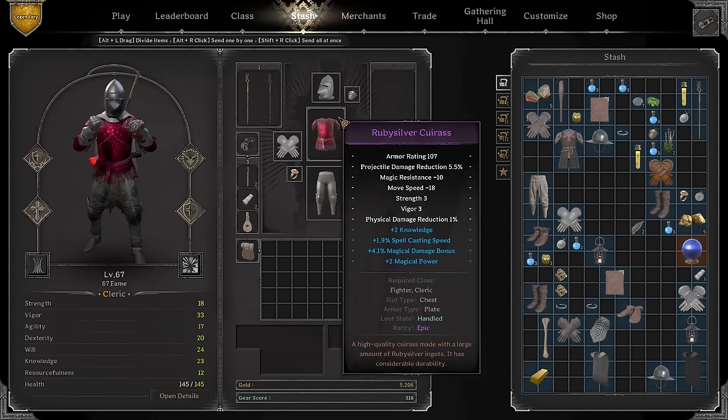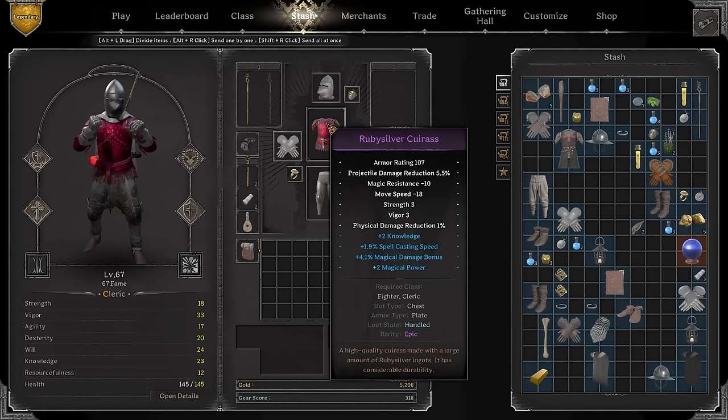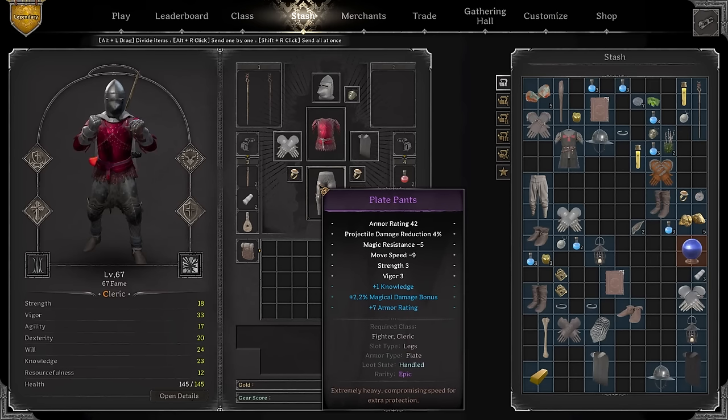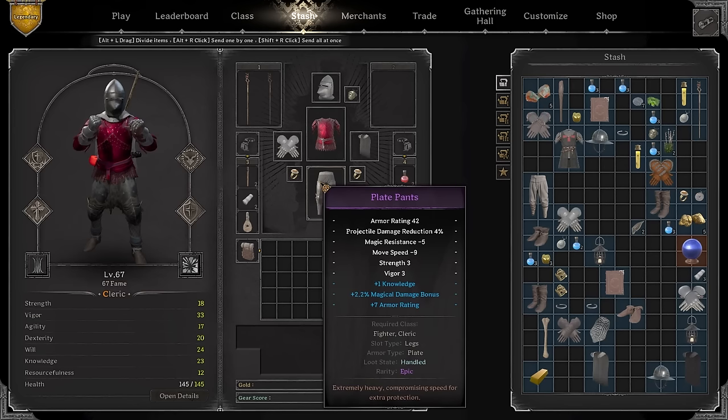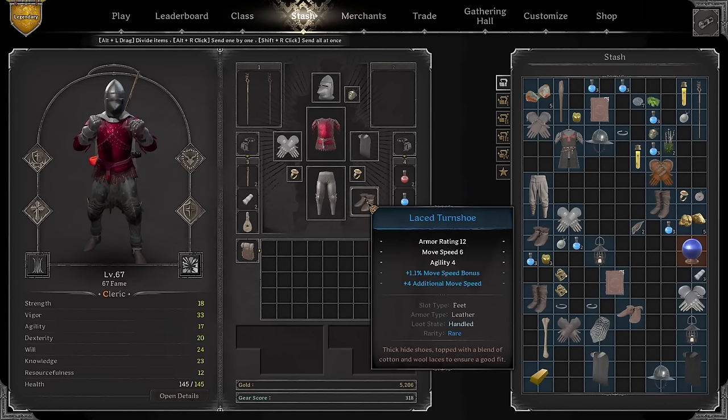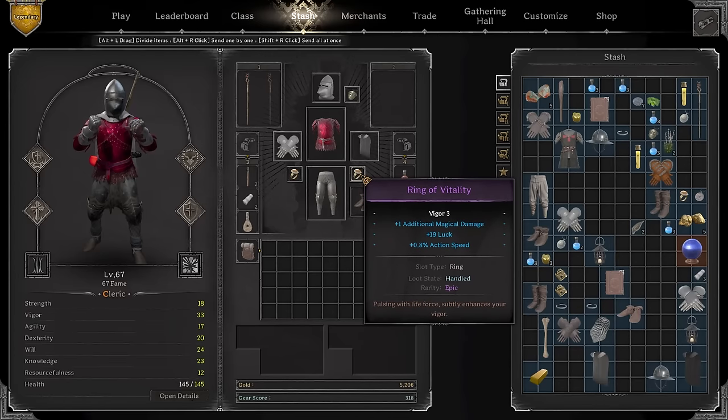Basically I was looking for one right attribute and trying to match up so the other two wouldn't be as horrible. The Ruby Silver - I was searching for Knowledge and ended up buying this piece for 800 gold. The Play Pants - I looked for just Armor and ended up finding one with Knowledge and Magical Damage Bonus. The Lace Turn Shoe - I spent 600 gold on this piece.